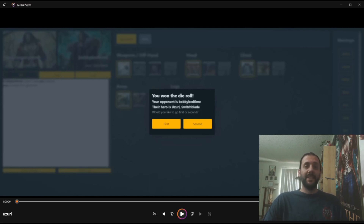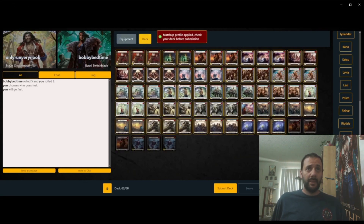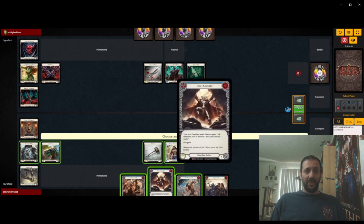Hey everyone, welcome back to another episode of Only Run Very Noob plays Bravo. Today we are playing against Usuri the Switchblade. I go up to 63 cards in this matchup because it can be kind of grindy and fatiggy. I side out Zealous Belting and Chokeslam. Not entirely sure if it's correct — I think Zealous Belting could be pretty good into any sort of fatiggy matchup with Anothos. Just kind of afraid of it only blocking one after I get hit by a Spider's Bite, but not too sure if that's correct.